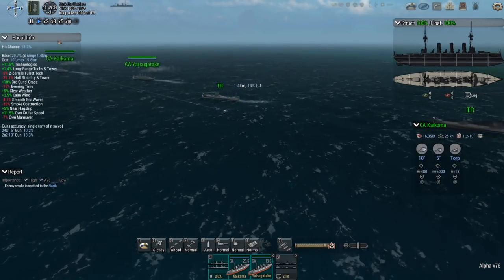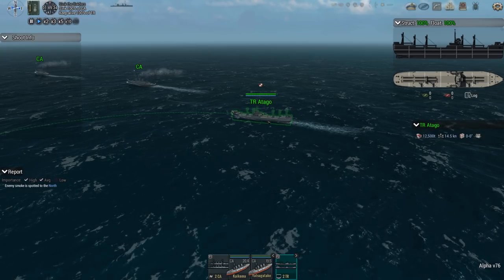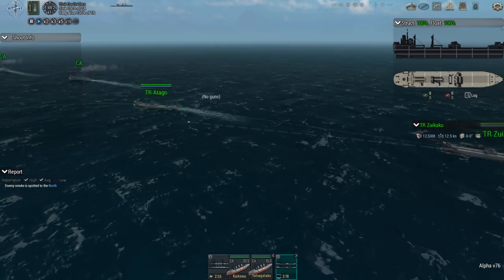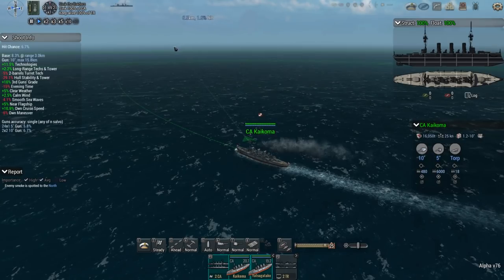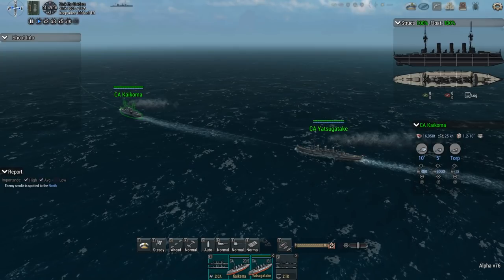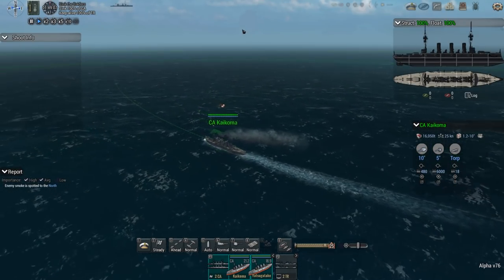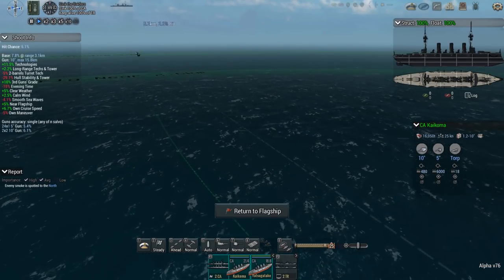These are our transports — let's have a quick look. They're turning away from the fight. The Atago is getting out of here. No meaningful armor, 12,000-ton transport, no weapons — same for both. I never actually gave this class a name. It's the Kaikoma... and the Sugataki, I think. My Japanese pronunciation is as bad as my pronunciation of pretty much everything else, so apologies to anyone out there.